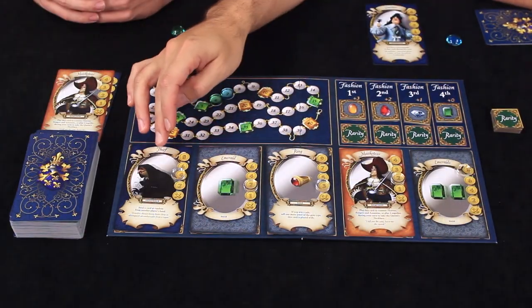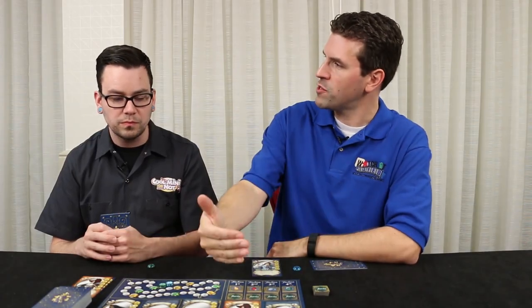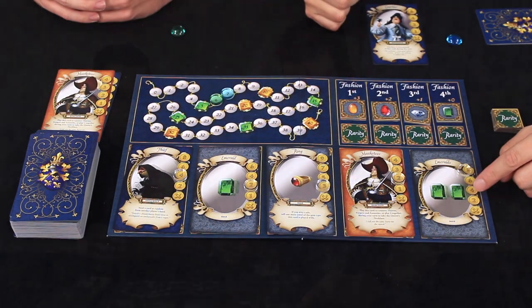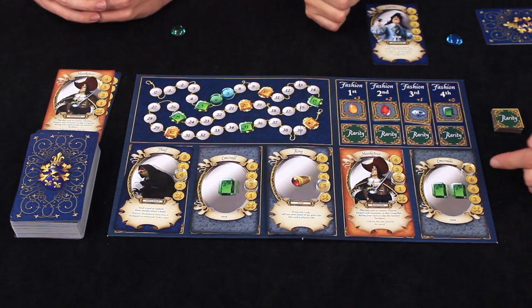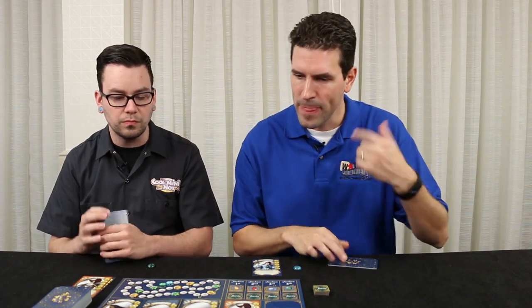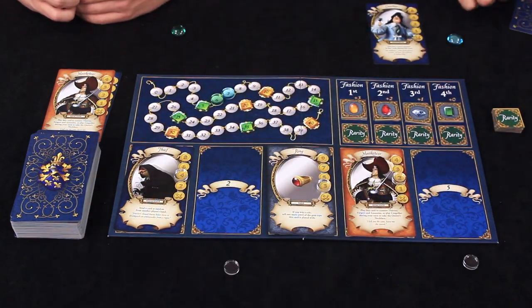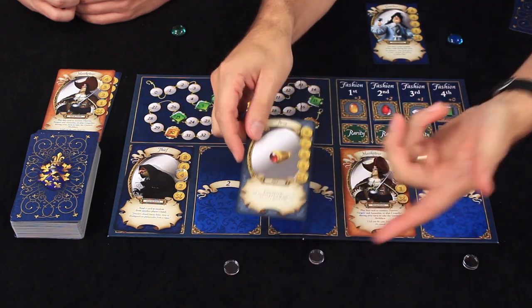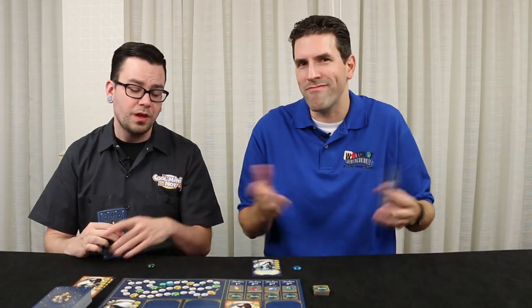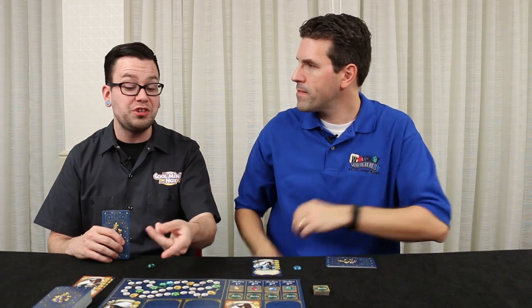On the tray there's a variety of different things, and the cost of each is indicated by where the clear token is. These prices drop down over time as items are not chosen — the ones that stay out longer get cheaper. I'm loving the look of this one; it's pricey at eight, but I'll take it. I add that to my collection, then grab another emerald for two, and a ring for three — using up all my money. Leftover money you don't get to do anything with. By buying two types of cards plus a ring, you're kind of telegraphing your moves.